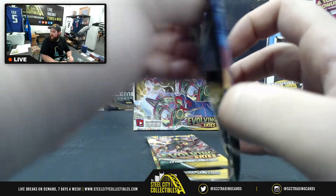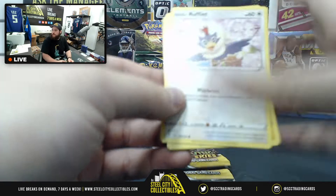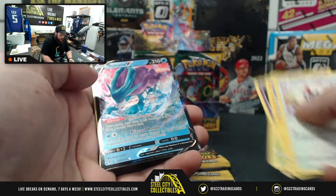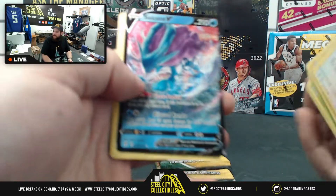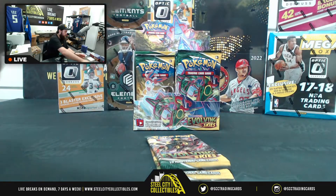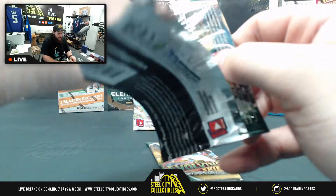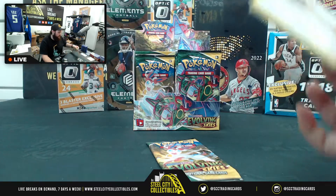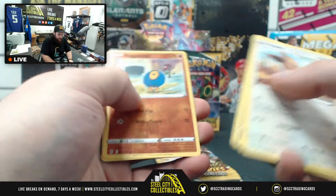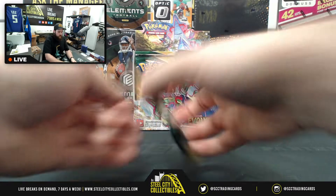Energy card, Lantern, Crustle, and code card. So I got two more packs here — will it be in there? I can feel it, the Moonbreon is going to be in this box! Eevee, Temple, Cutiefly, Applin, Sableye — nice little rock and roll reverse foil. Looks like that's all that's going to be in that pack though. Last pack for Kevin B.